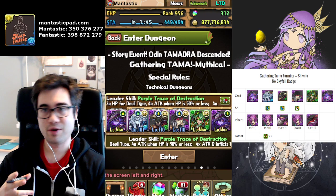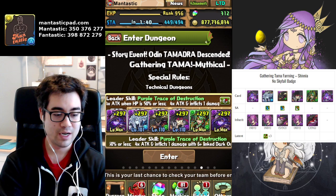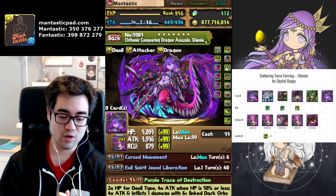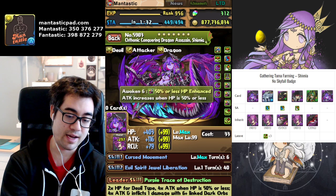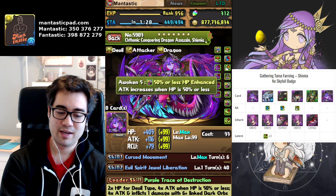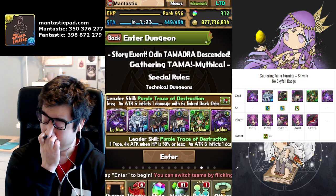For myself, there are so many different ways to play this dungeon, but I want to showcase a new card that I actually rolled — Shivnia. Basically, once transformed, all I need to do is match a row of dark, and I do large amounts of damage. I have many dark rows because I have a bunch of Chuan inherits. Personal damage from the leaders is high. I have God and Dragon Killer, which is actually quite helpful in this event.